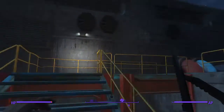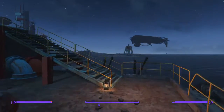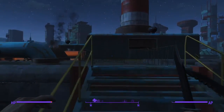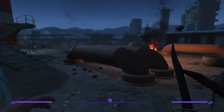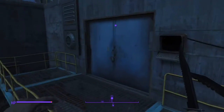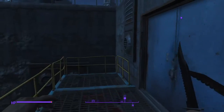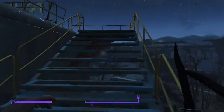And then the fifth one is all the way up here. You go up through these stairs and then up these stairs here. The fifth one is right below here, so you jump down and it's right there. Now you can open the door to get into the lab.